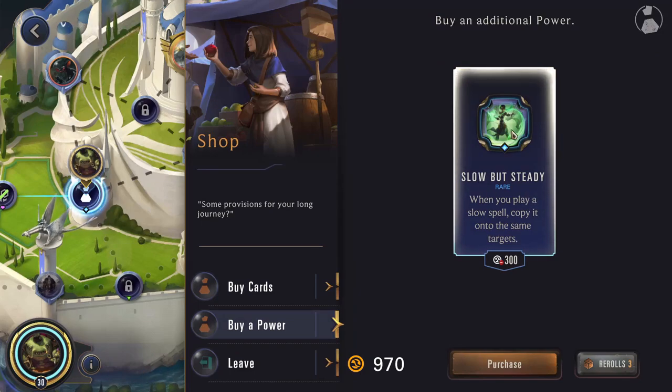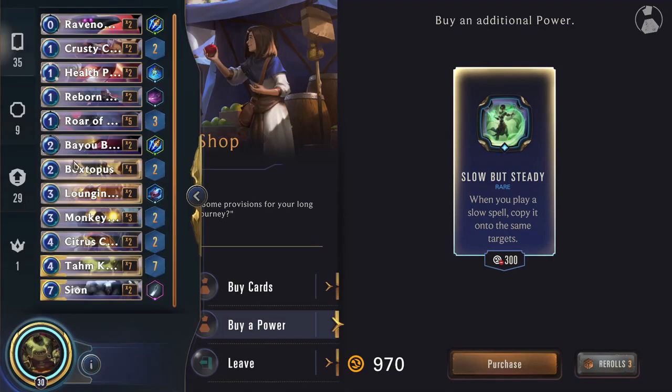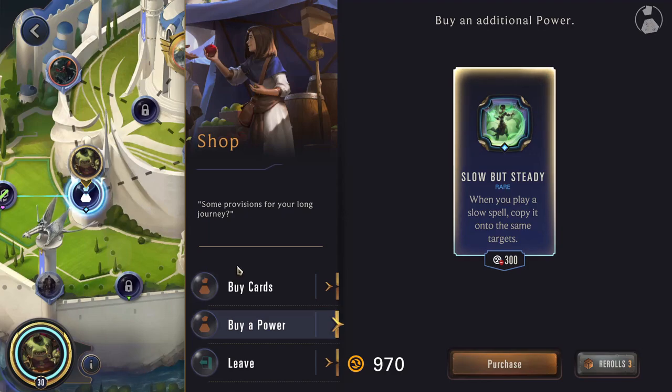Slow but Steady actually sucks for Tom Kench generally, because since all of your spells are slow they would all try to get doubled, but they're all capture cards so doubling the effect doesn't really do anything. The one good thing is with Tom Kench's two-cost capture card — since that happens twice, you're able to essentially capture Spell Shield units since the first one will get rid of the Spell Shield and then the second one will let you capture. So it has some use cases, but not quite as good as you would think for a champion that has all slow spells.